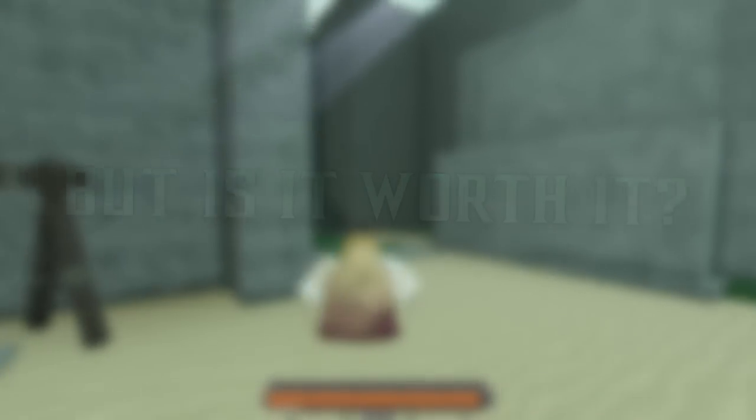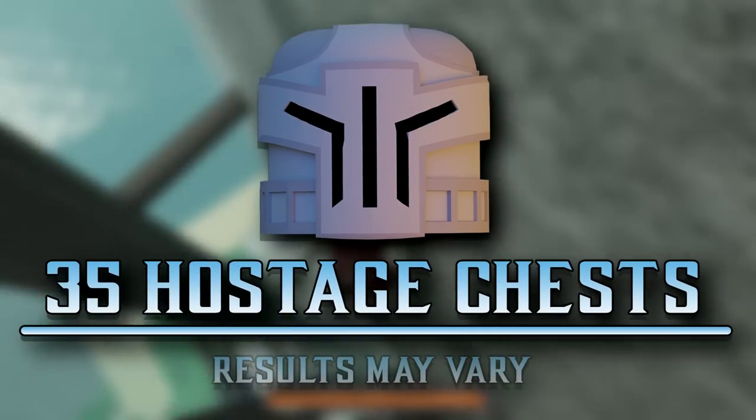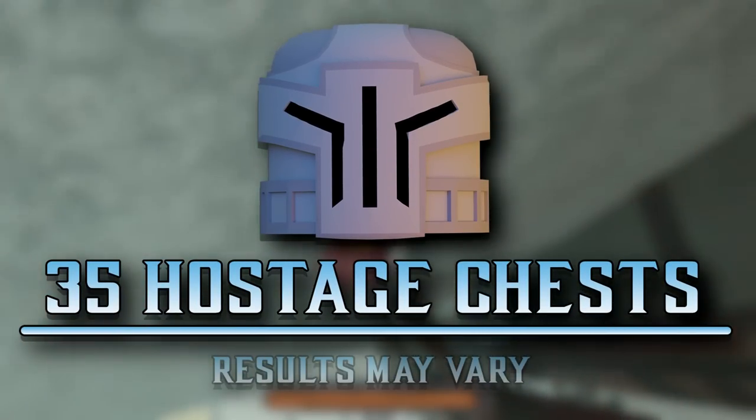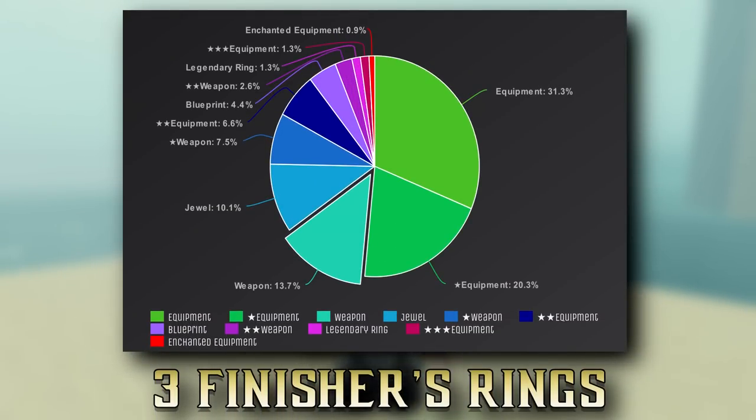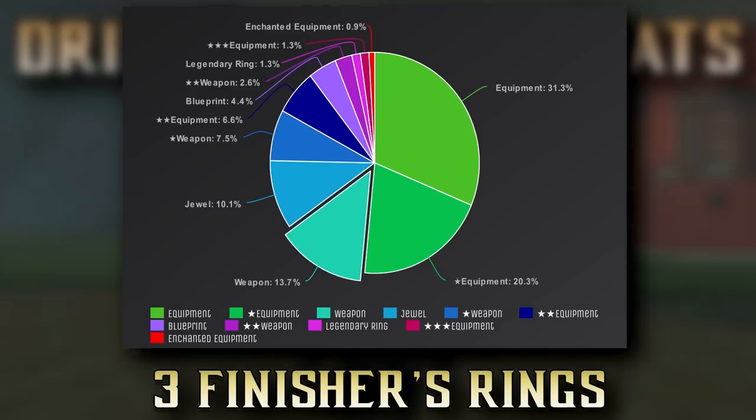Let's see if the new and improved loot is worth farming. During my test, I turned in 35 hostages, and I was quite surprised with my loot. Keep in mind, this is a small sample set, and your luck could be different. With this data, I honestly believe that Fort Merit is one of the best places to farm for legendary rings because I got three finisher rings out of 35 chests, which is pretty damn rare.